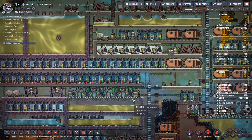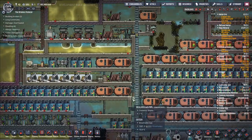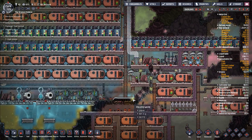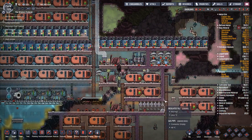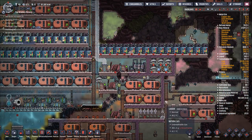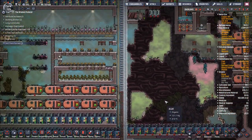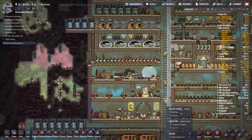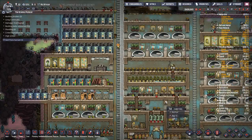Anything else I want to set up? Anything else I want to do? Last chance for me to change anything about this base. I think we're good, I think we are set. That's it — this is the last gameplay episode for our Oxygen Not Included Let's Play series. Our base, the Artemis Protocol, is done.